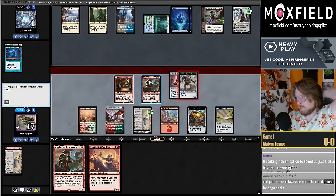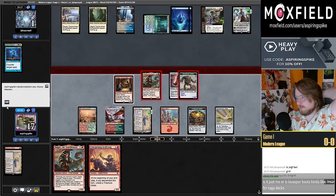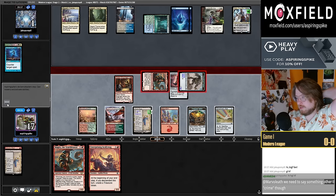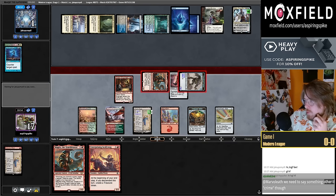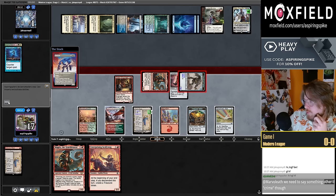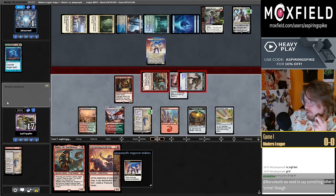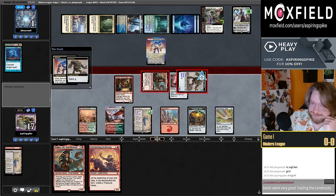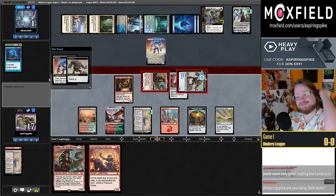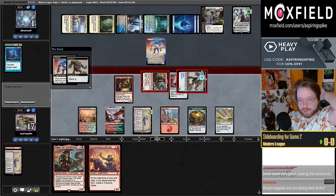They can't exile this with Solitude and then block the Magda. If they do exile with Solitude I can sack the Star and then Engineer Star back into play. So here they're just going to exile — oh, read the new card.